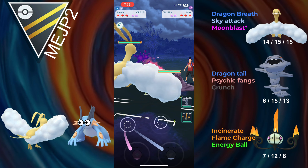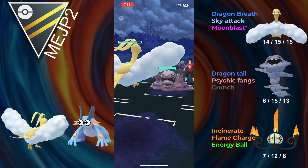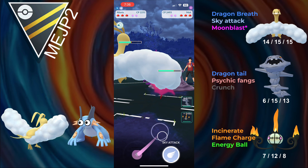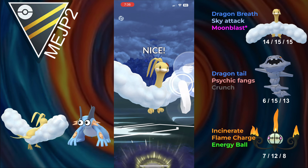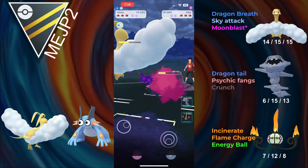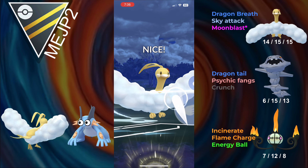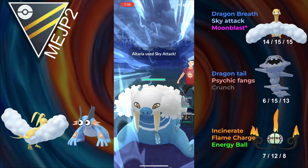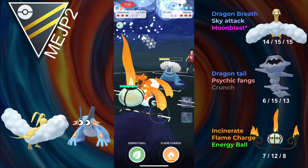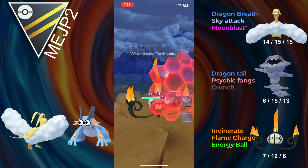Hopping to the next battle, and we lead Altaria into Alolan Muk. This does show how bulky Altaria is, because even though this is one of the most neutral matchups of all, the opponent goes for a Thunder Punch and Altaria tanks it easily. We go for a Sky Attack, which does some nice damage and gets them past the yellow. The opponent catches the Sky Attack onto Walrein, but that's fine. We go for another Sky Attack and switch into Chandelure — they should outpace us by one to the Earthquake, but it's fine.